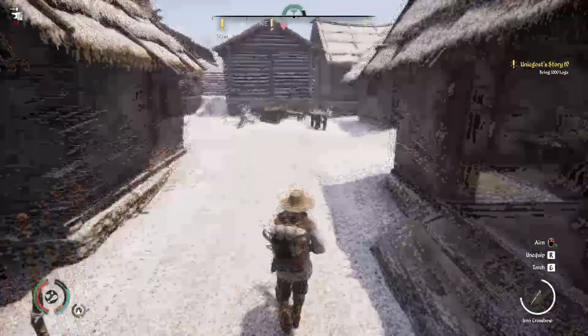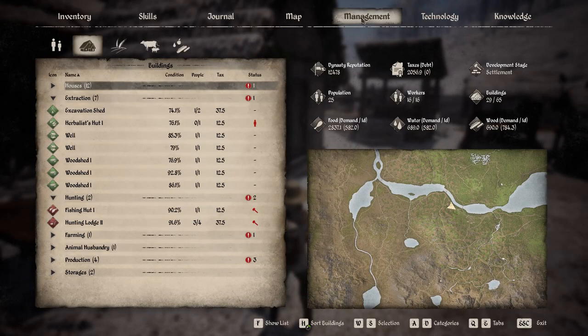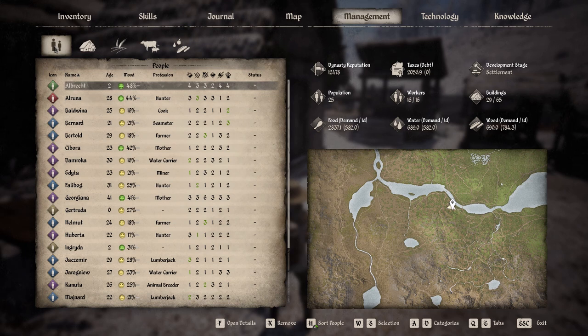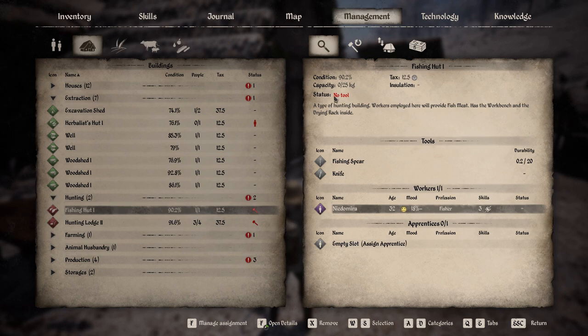Tip three follows on from tip two. Go back into the management panel and click on buildings - it comes up with the people in your settlement first. If you then click on the barn or the house tab on the left, you get to see your different buildings. Sometimes you can see - here at the fishing hut we have status: no tool, a little red symbol.